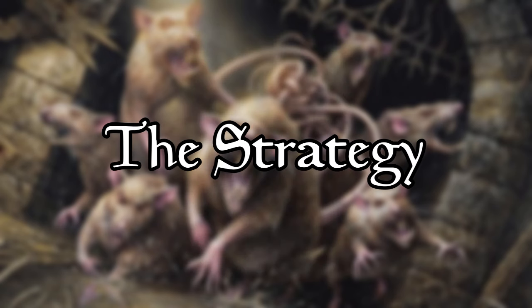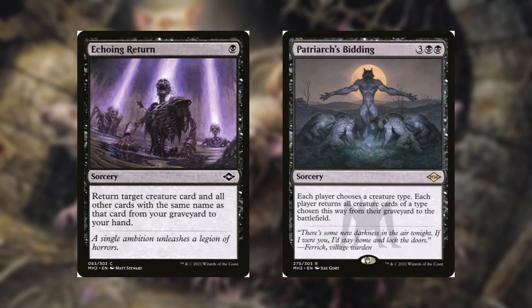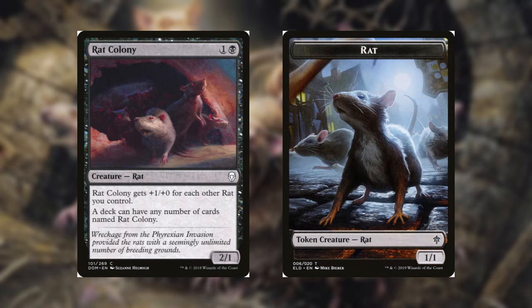The strategy is pretty simple here: get out as many rat colonies as you can and sacrifice them to Maronour, which will fill up your graveyard and allow you to bring them back with either an Echoing Return or a Patriarch's Bidding. Then with your board state full of 1/1 tokens and huge rat colonies, you can swing for the win.